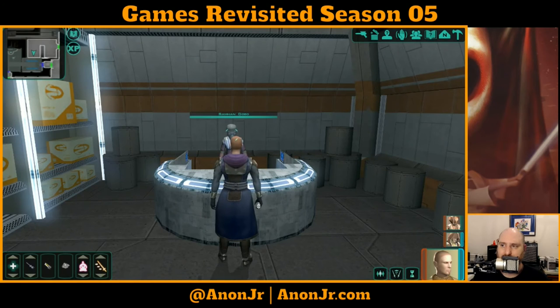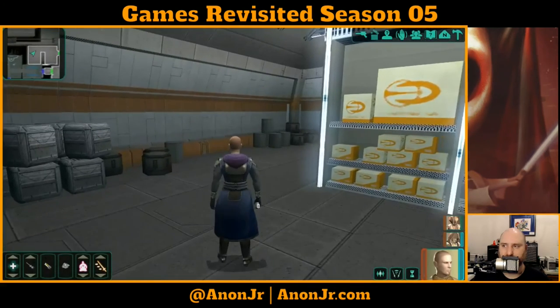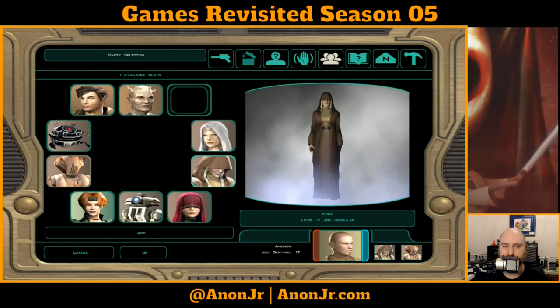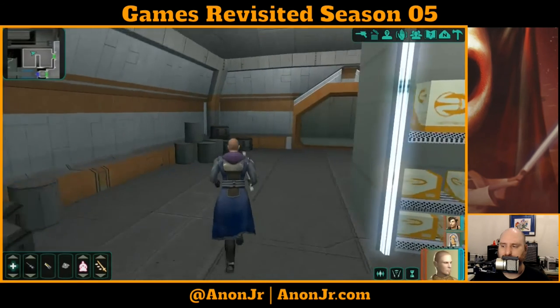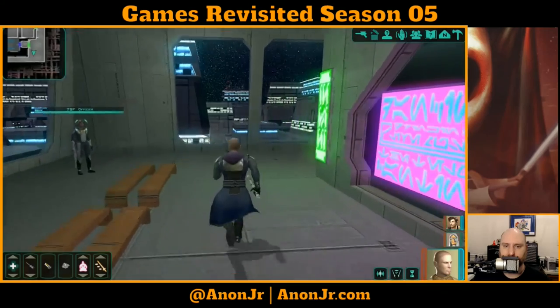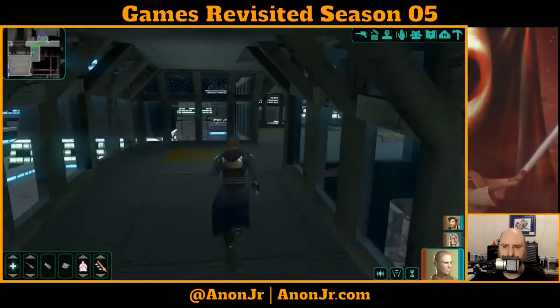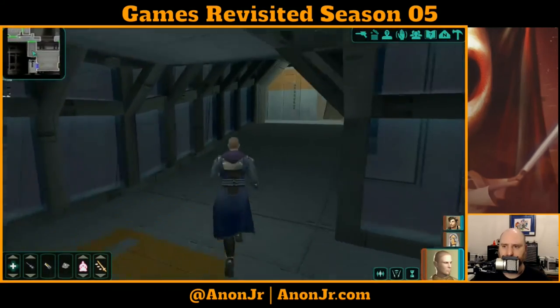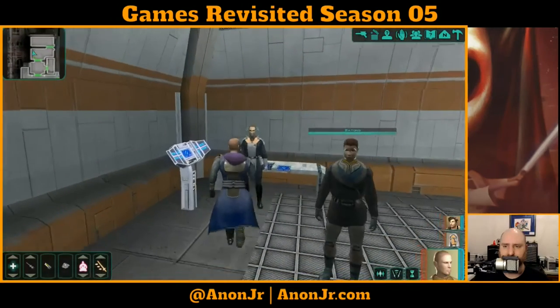We got the smuggling quest and a list of items he needs. I'm going to rotate my party real quick because I'm going to do a good thing, and those aren't the two I want handy when doing good things. Let's run to the head of the TSF and see if we can report the smuggling operation first.